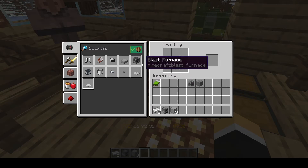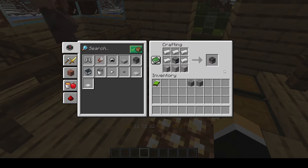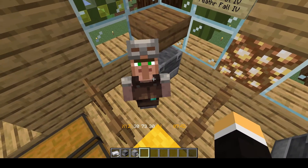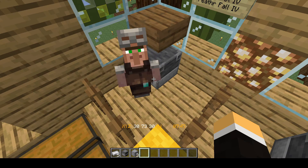Come down to your crafting table and pop in the items that you need: five iron ingots, a furnace, and of course three Smoothstone. That'll get you a Blast Furnace. Set that down for your Villager and, provided he has never been traded with before, he will turn into an Armorer Villager.